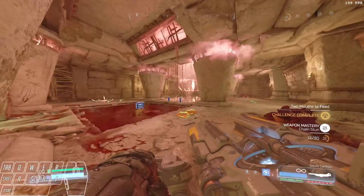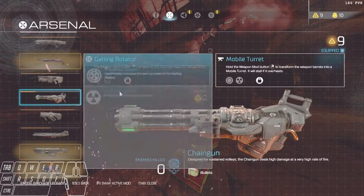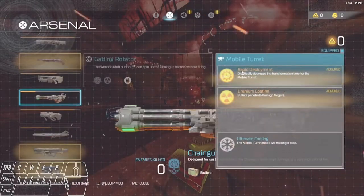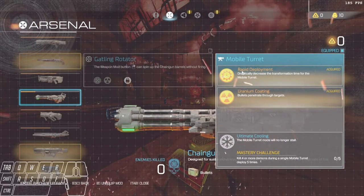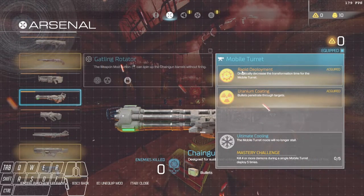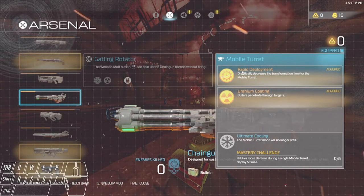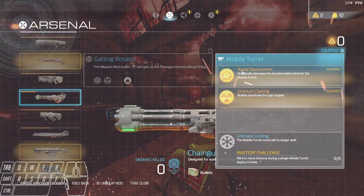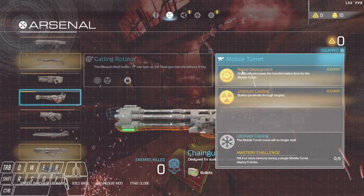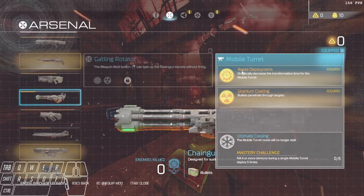Just like that. Now once you see that weapon upgrade thing pop up on the top of the screen, this is where I do mobile turret. Mobile turret is going to require killing four demons with a single deploy five times. You can leave the deploy out the whole time — you don't actually need to undeploy and redeploy between ticks. It will just count every four kills, so if you get 12 kills in a row, it'll register three ticks for you. That's perfectly fine.